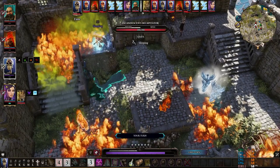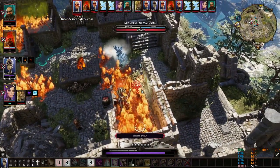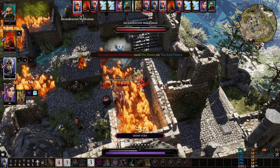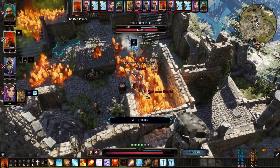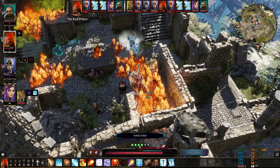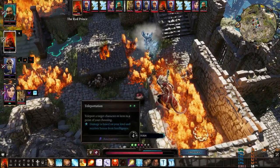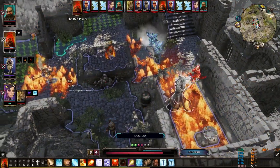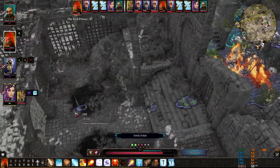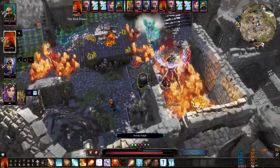Use Adrenaline and Backstep, but don't attack with your rogue on an enemy that has high armor. With the remaining action point I use Chloroform on the remaining skeleton to bring down his magic armor. My mage got crippled but it doesn't matter — I positioned him there on purpose.